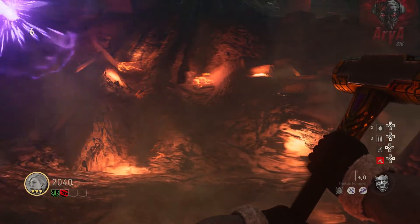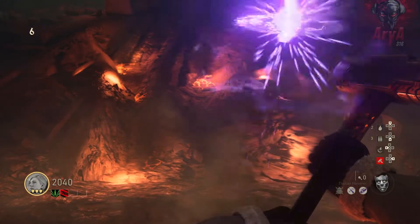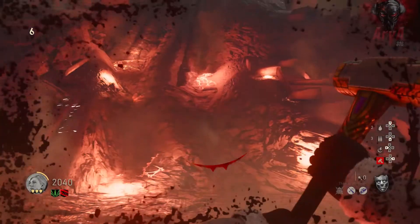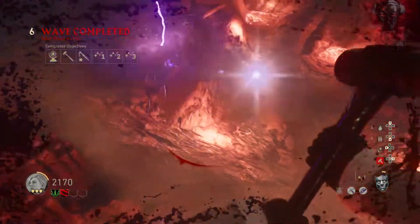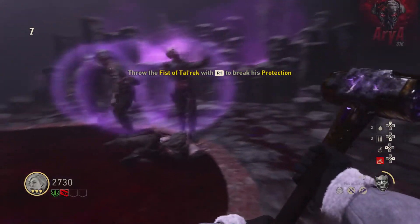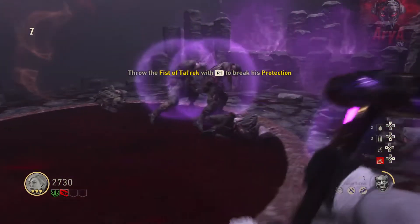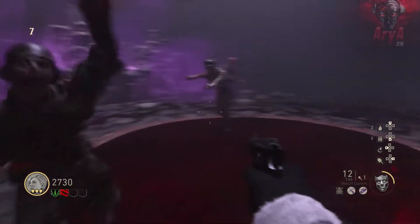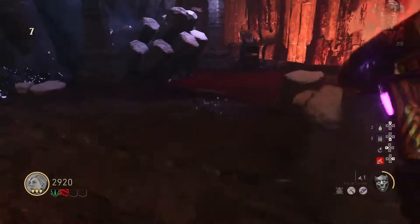After you're done with the puzzle, make your way to the overlook, pull out your hammer, and right here you will see some purple lightning. It can be kind of hard to see — it's an almost invisible path that you need to walk. Walk this path until it elevates you, and you'll then be teleported to the Storm Raven trial. Grab the hammer and kill the zombies that spawn in. Some zombies will have a purple shield around them — you need to press R1 to throw the hammer at them and break their shield, then you can kill them. You'll then be teleported back into the map with the upgraded hammer.